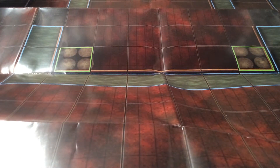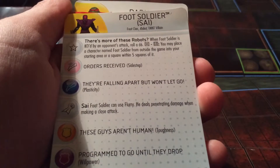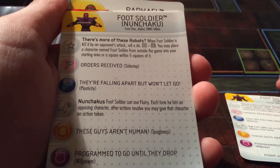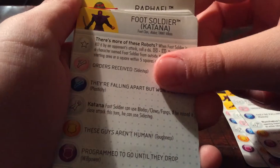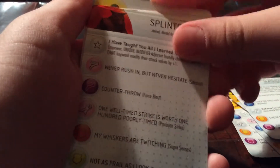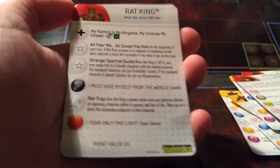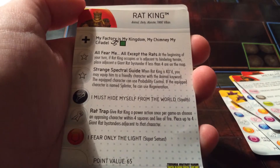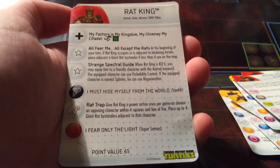I'm going to go over what my team was. We're starting out with a Foot Soldier — the PSY Foot Soldier, Foot Soldier Nunchaku, and these are all 30-point Foot Soldiers. Another Foot Soldier Nunchaku, Foot Soldier Katana. I had Splinter at 40 points. I had Metalhead, who was really good for 100 points. I had the Rat King at 65 points — he's a super rare, which I was excited to pull. He synergizes a lot with Splinter. I'm pretty sure that was my whole entire team.